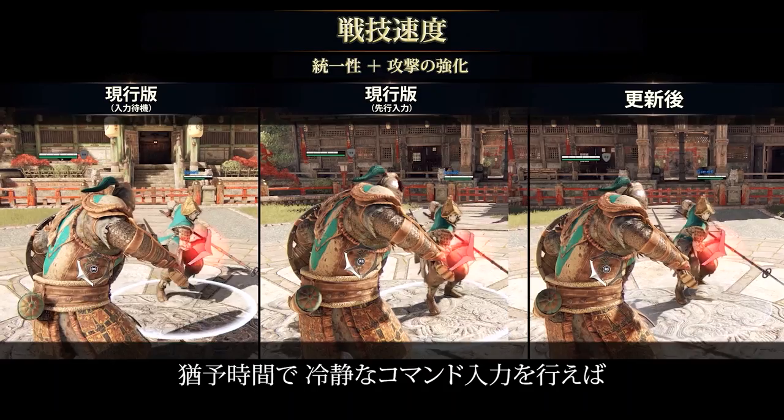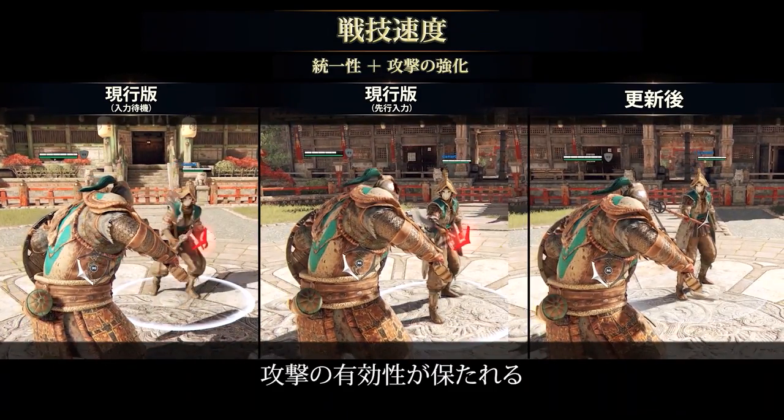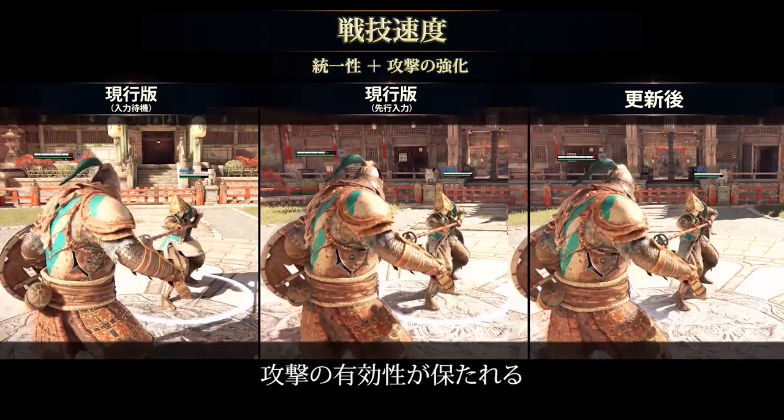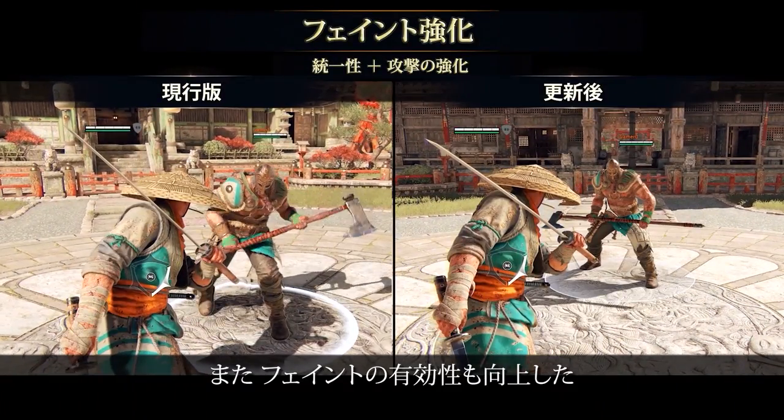You can now use the input buffer to input your attacks as comfortably as you'd like, and your attacks will remain consistently efficient. This principle also allows feints to be more believable.